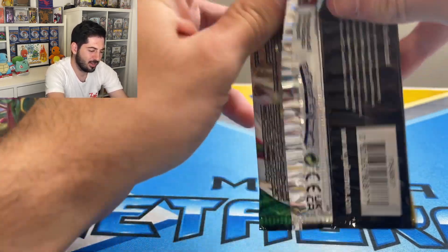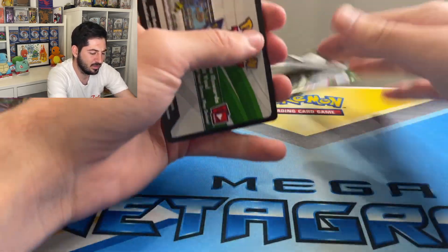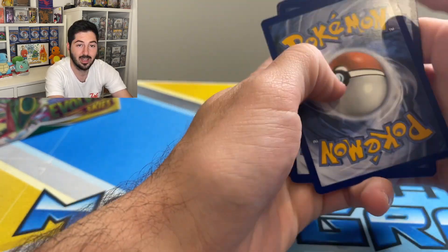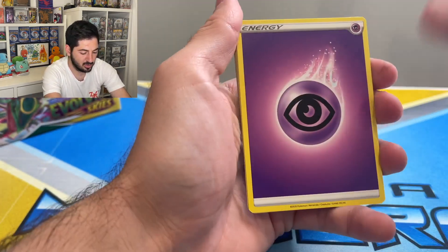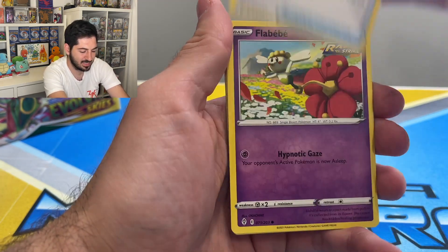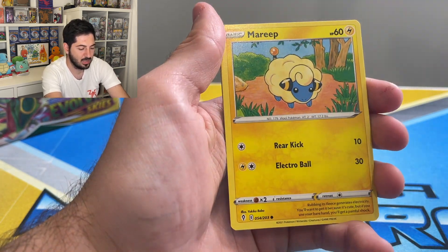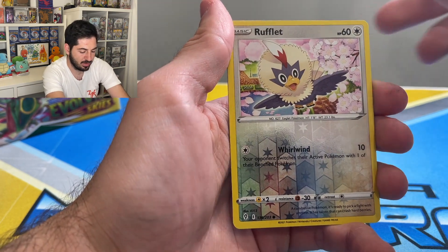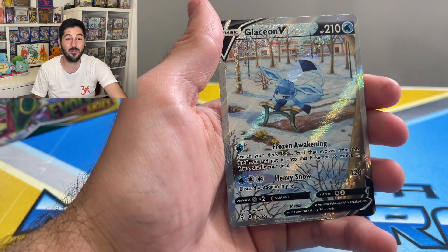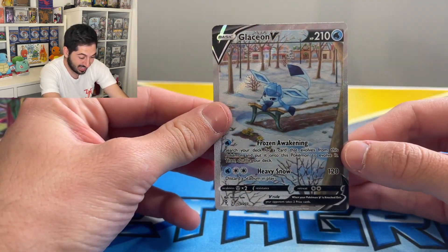This box has been sitting there for a while. I've been into my Celebrations quite a bit, so this has taken the back seat, but we're back into it now guys. Double Mareep, Drowzee, Rufflet — okay okay — a Glaceon V alt art! Oh my god, I was about to buy this card!